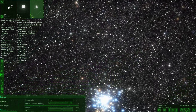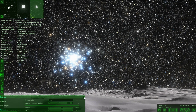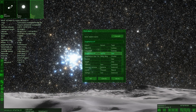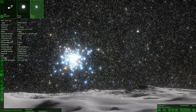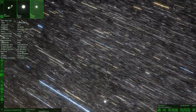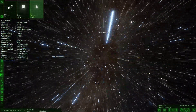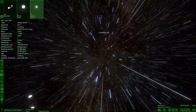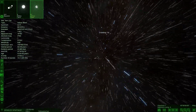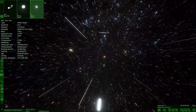I wonder if our sun is one of these — can we see our sun from here? That would be impossible. Let's search the sun and lock onto it. We've locked onto the sun and we're travelling very far out. Yeah, there's probably no way we'd be able to spot it from there — the sun is nowhere near the center of the Milky Way. We're now back in our solar system.